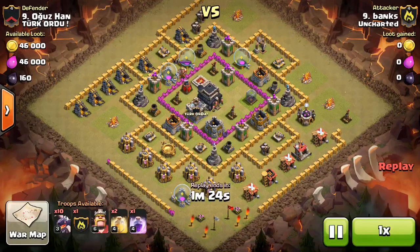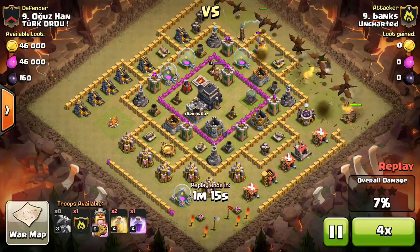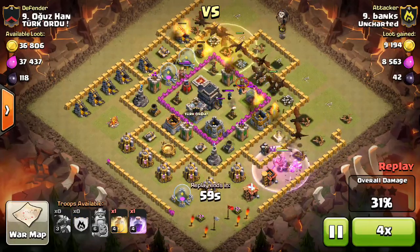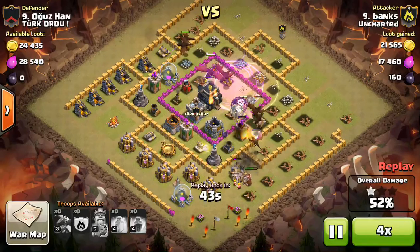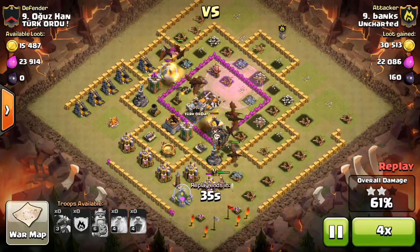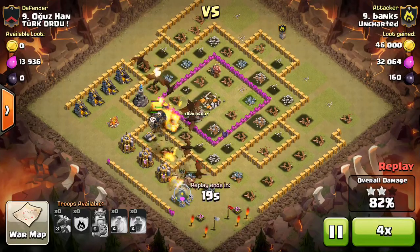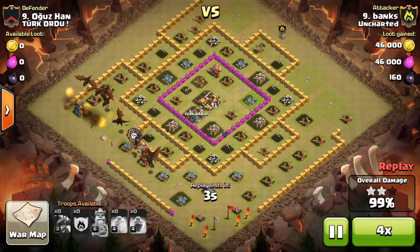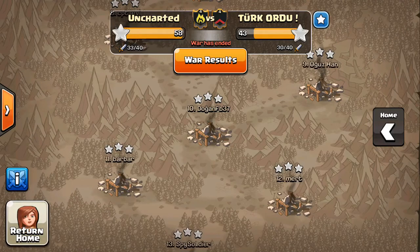Verse number 9 — what a Town Hall 9. A minute and 23 seconds on the clock. Some of these guys were just so bad. Good spread of drags, balloons in the core. This base is so bad it doesn't even matter. Couldn't get that nice war loot just because it's a Town Hall 9. Shout out to Supercell's matchmaking for giving us all these crummy Town Hall 9s.